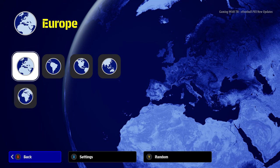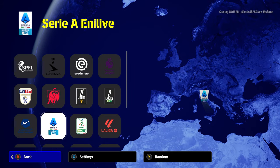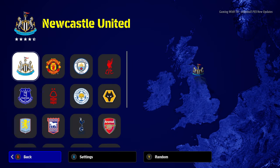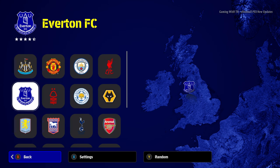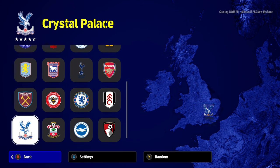Hello everyone, in this video I will preview eFootball 2025 new season patch, ePatch version 21. Right now you can see all the leagues are here. Let's see some teams. This is the Premier League and you can see Liverpool, Manchester City, Newcastle, Leicester City — every single team has the original name and logo.